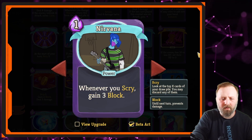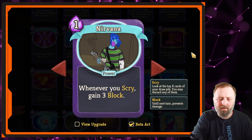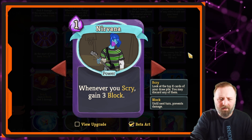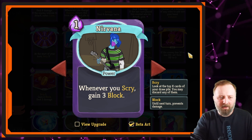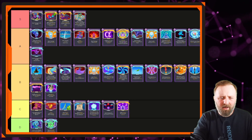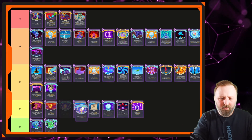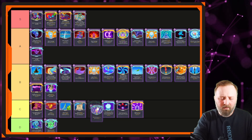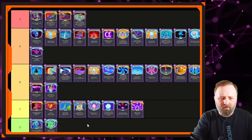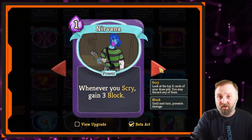Next is Nirvana — whenever you scry, gain 3 block. Great beta art, mediocre card. If you're not scrying, this is just a burden in your hand. You have to build a scry deck and then hope that you pick Nirvana. It's C tier. I didn't say it was a bad card — it's just a very situational card.